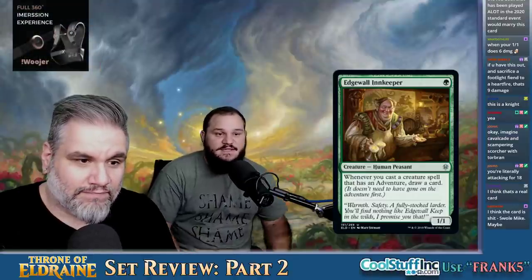Edgewall Innkeeper — for one green you get a 1-1. Whenever you cast a creature spell that has an adventure, draw a card. I kind of like this — it depends, we have to look at a list of all the adventure cards and see if it's worth it. If there's an adventure deck, this is definitely in there.